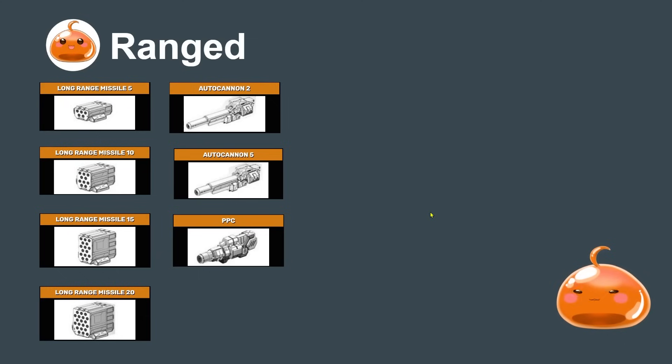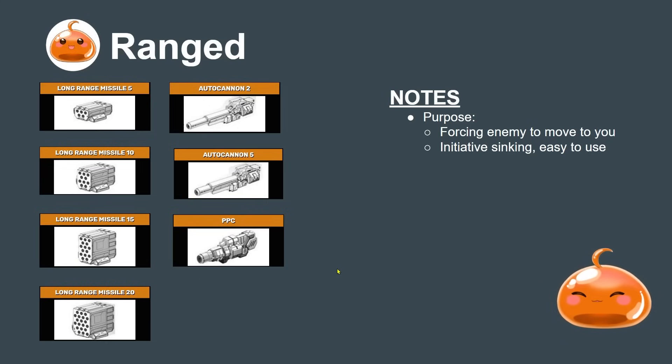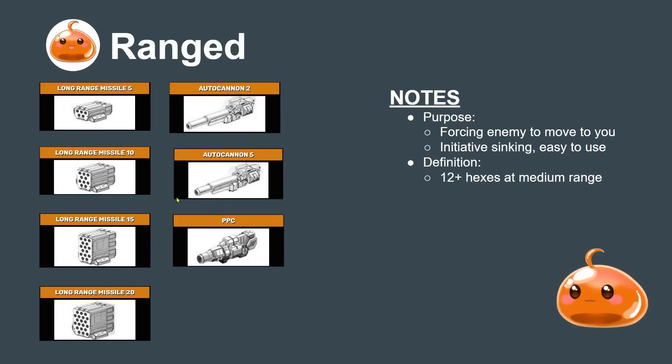The next weapon type is the ranged weapon, whose purpose is to force the enemy to move to you. If you have more range weapons than your enemy - say 100 missiles versus their 40 - you're happy to sit in position and pound them from long range because you're trading 100 and they trade back 40. You're eventually going to win. It's also better at initiative sinking. Missile boats - mechs built around missiles - are quite easy to use and quite good at initiative sinking. We define ranged as medium range at 12 hexes or more.